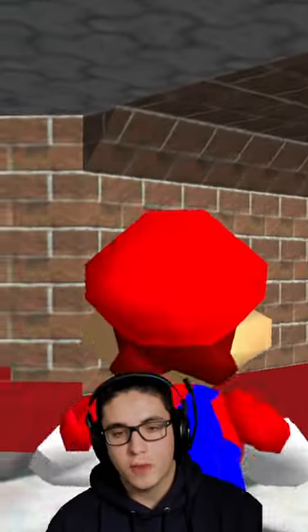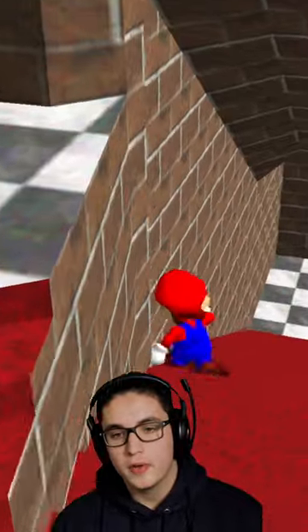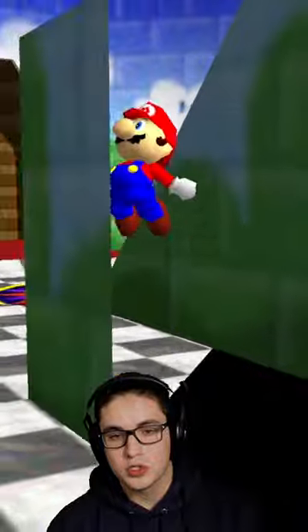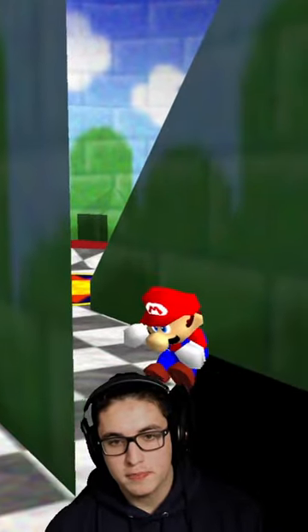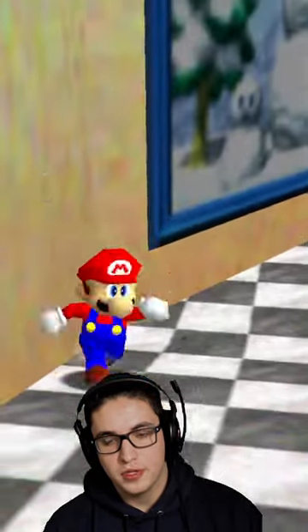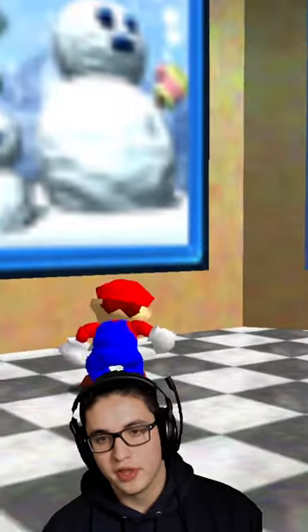I'm still practicing so I might not be able to do this right, but what I usually do is go behind this door, jump from here, and grab up onto this ledge inside this wall. Then you do a backwards long jump inside this wall, spam the A button for a few seconds, change the camera angle, turn Mario around, and then he'll be able to teleport going really fast.